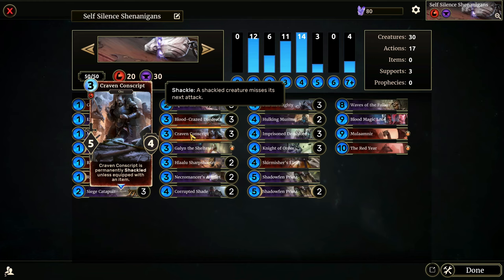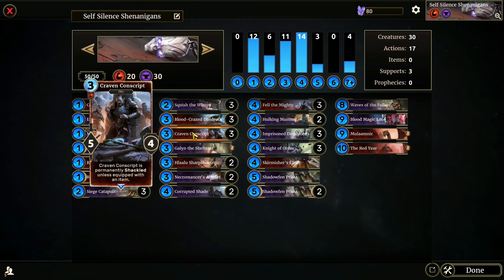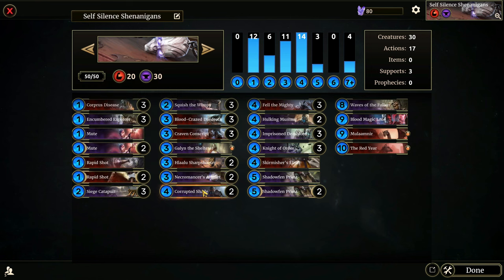The Craven Conscript is a five-four for three that is permanently shackled unless it's equipped with an item. You'll notice we have no items in this deck, so the only way this thing is getting up is if we silence it. Our opponent is not going to be expecting this to just pop up and hit — really good hidden card there.